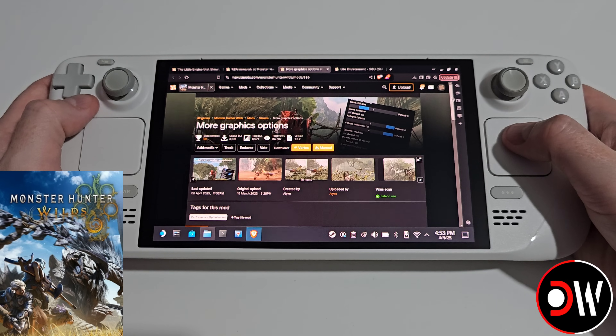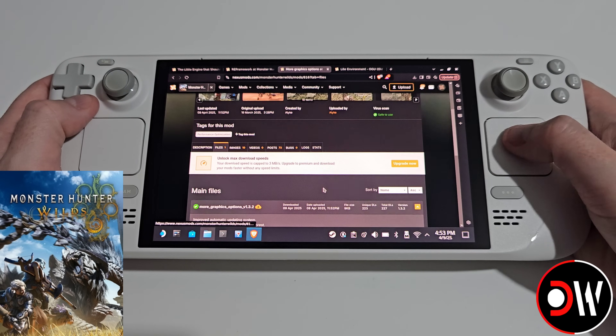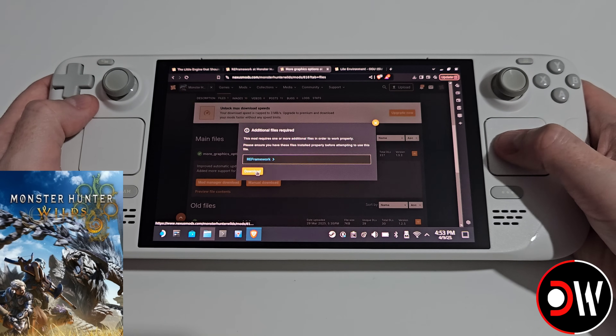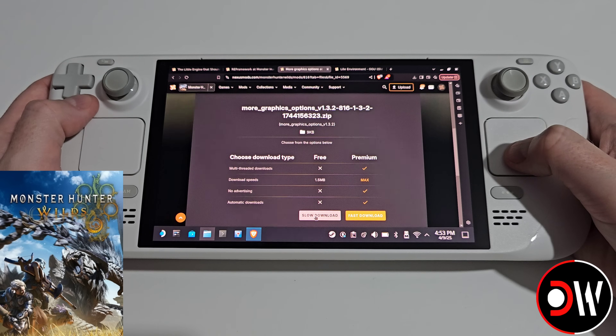The next mod we want to download is More Graphics Options. We're going to scroll down, choose files again, choose the latest version, select manual download, and slow download again to our downloads folder.